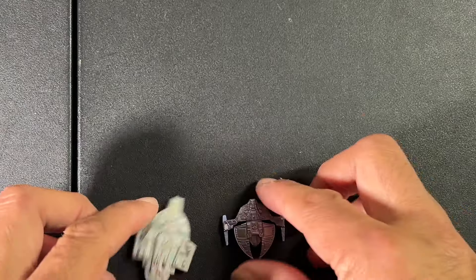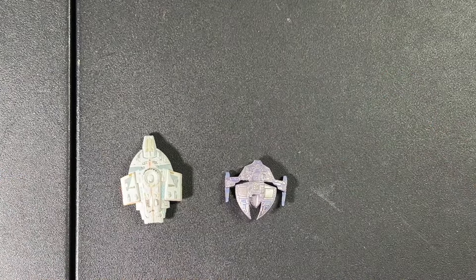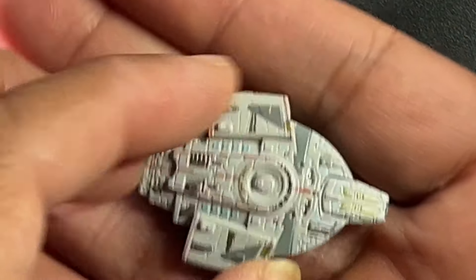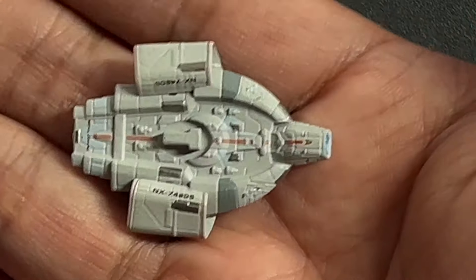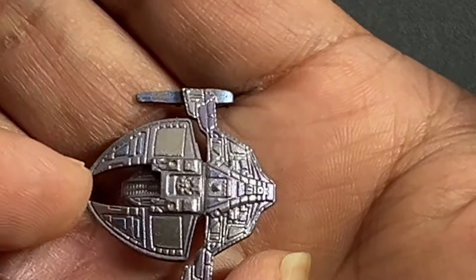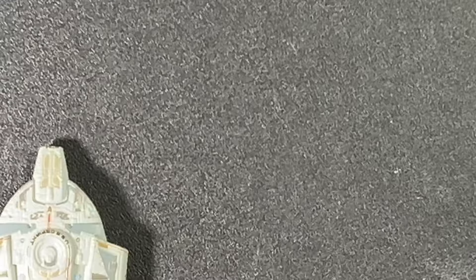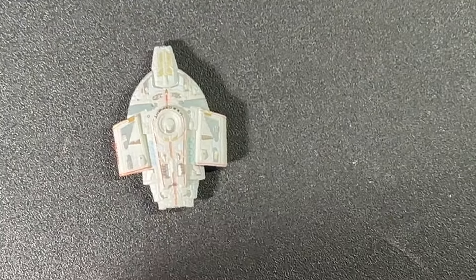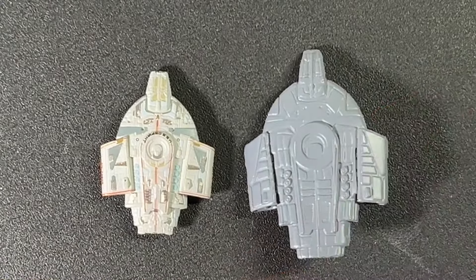And then finally we have the ships — the Defiant Class and then the Jem'Hadar attack fighter. If we zoom in you can see that these are painted. Here's the Defiant Class, painted in the colors and markings of the ship — this is the USS Defiant. Then you have the Jem'Hadar ship in that metallic, very light purple with some blue accents — beautiful ship. The size of the ships are quite small compared to Attack Wing. Here's the Defiant for Into the Unknown, and here is the Defiant Class for Attack Wing — just a bit smaller.